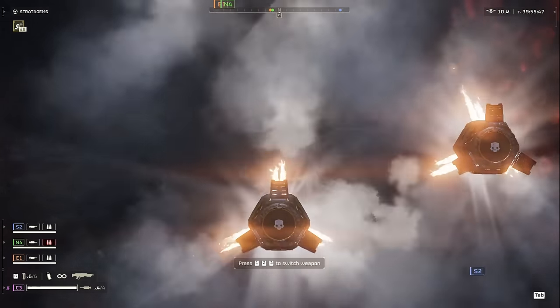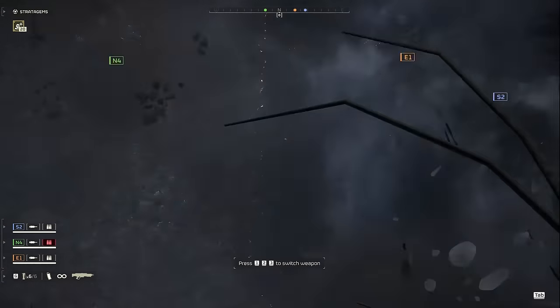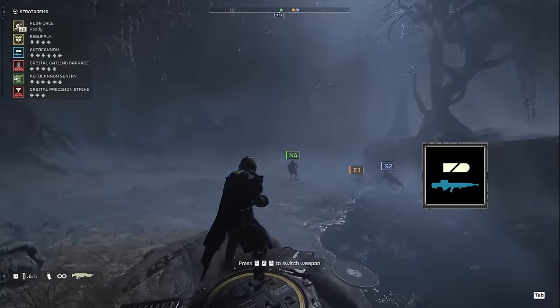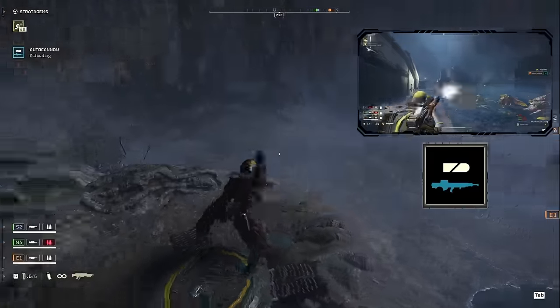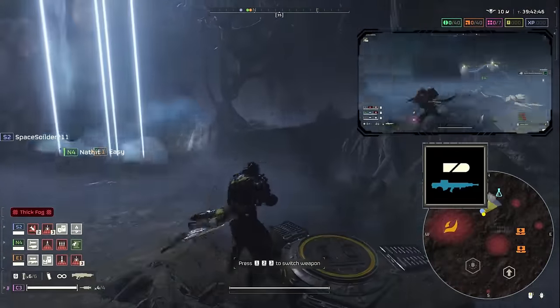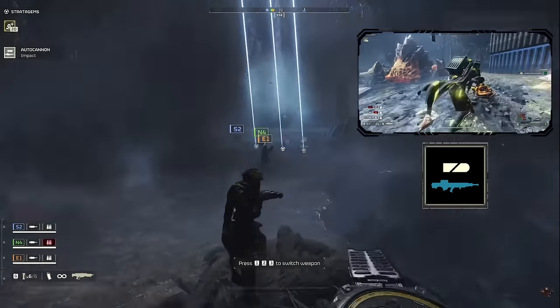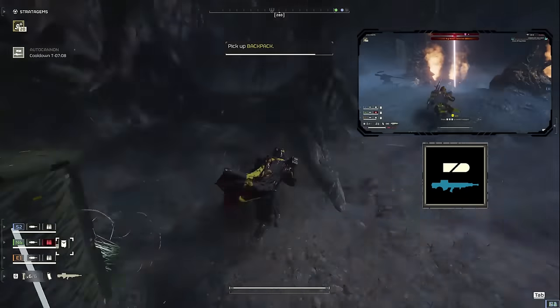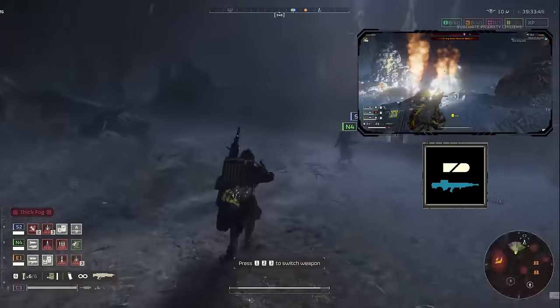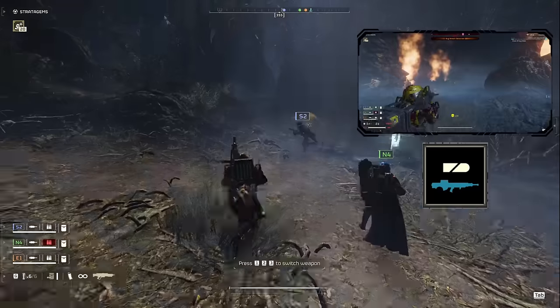While we get set up, let's quickly go over our loadout. For weaponry, we're taking Freedom's greatest diplomat, the AC-8 Autocannon. This bad boy will paste anything up to and including an Impaler, and really only struggles against Bile Titans. Since we'll be dealing with hordes of medium-sized enemies, the Autocannon in its generalist role is perfect for handling any situation.